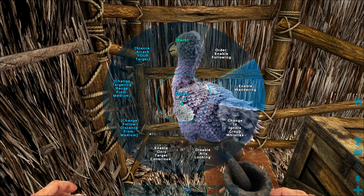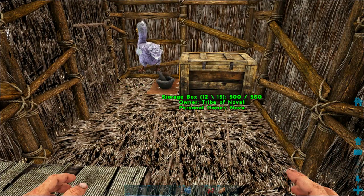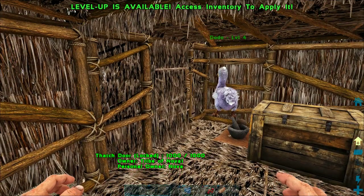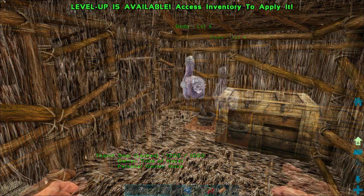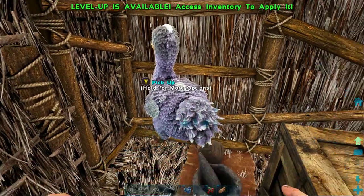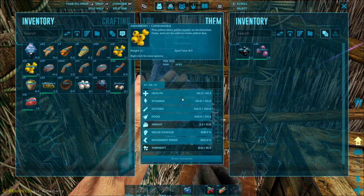Now I'm going to enable wandering — I'm holding down the X button and on the menu there's an option to enable wandering on its behavior. I've heard that actually makes them lay more eggs. I haven't really verified that, so if you happen to know for sure please drop that in the comments — it may just be a myth.